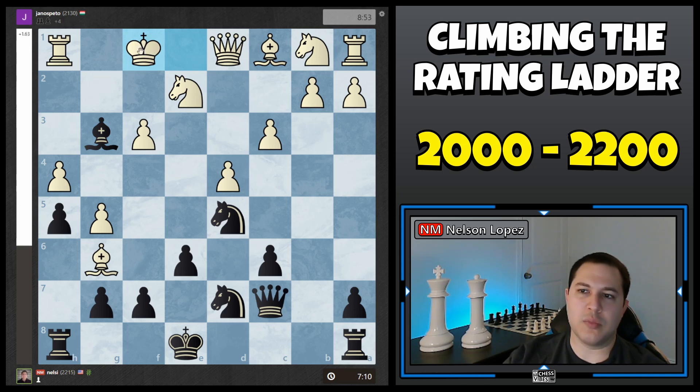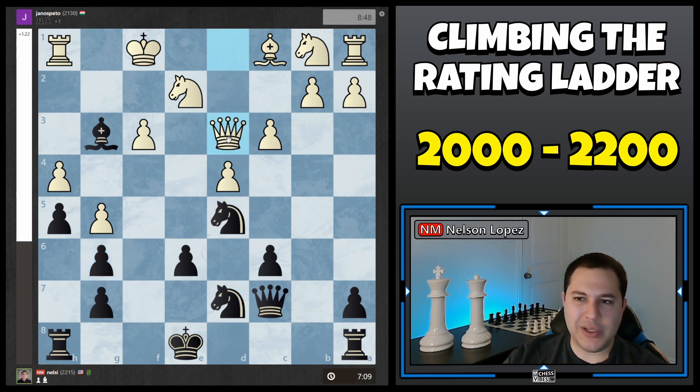Now that his King cannot castle, I feel comfortable taking the time to recapture. He played Queen D3, and remember earlier I talked about these weaknesses along the white squares — now I have to figure out how to handle that. In a position like this, there are a couple of ways to think about it. One is you can just react to the attack and defend it — like maybe Knight E7 to defend my pawn. The other way is his King is not really in a safe spot — he can't castle and doesn't really have much pawn coverage. So I could think about how to counterattack his King. That's the route I went with.